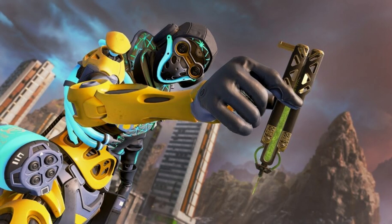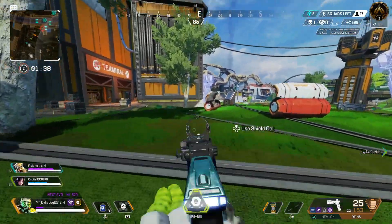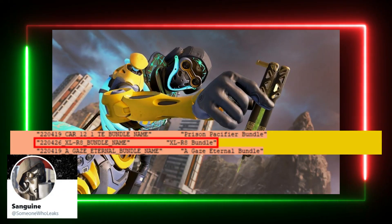In some awesome news, thanks to Someone Who Leaks, this skin is set to return this season. In Someone Who Leaks' recent findings of bundles coming to the Apex store for the remainder of Season 12, we have the Accelerate bundle, which will of course include the Accelerate Octane skin.